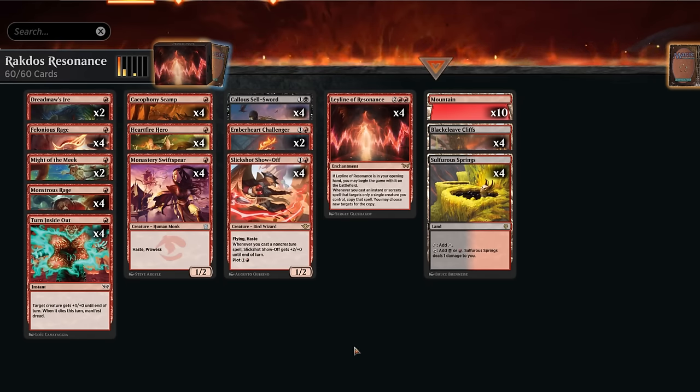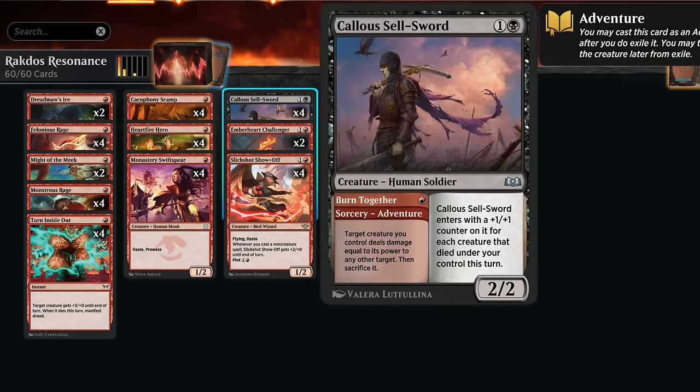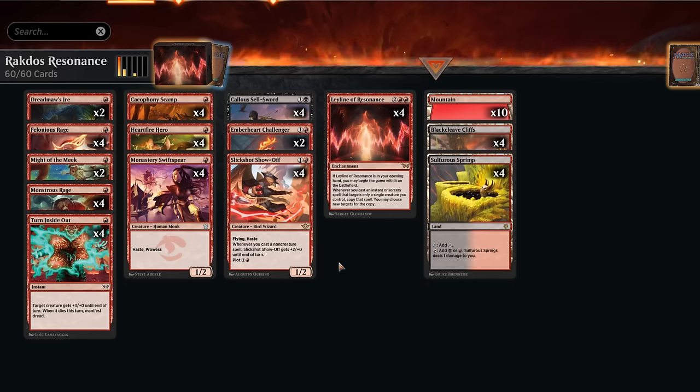The mana base runs just 18 lands — the curve is incredibly low. Sometimes you get into grindier games where you might want to hard-cast a Leyline, but you'll draw the lands naturally. A few black sources are included in case you want to cast the creature half of Sellsword — not really necessary, so if you're on a budget you can do without. But occasionally it can come in handy. That's the deck — let's jump into some games.